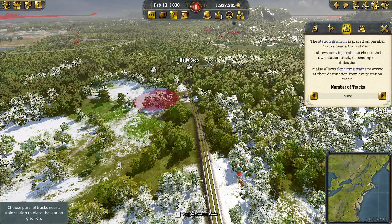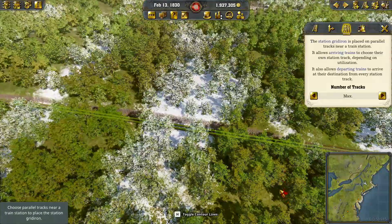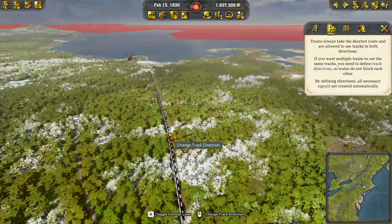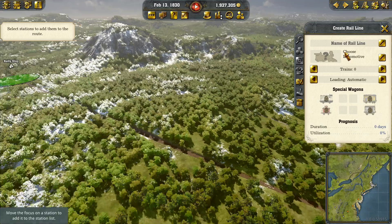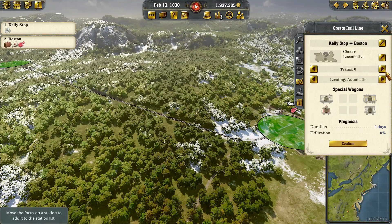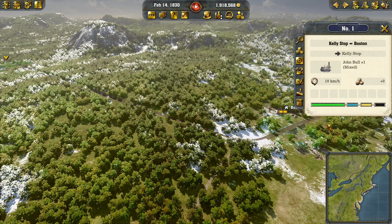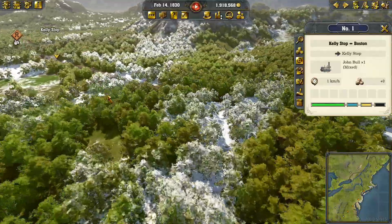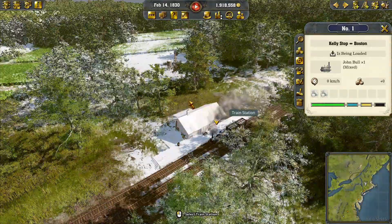Let's try to avoid the tunnels by lifting the track up - there we go, a 1% decline which is fine. Building that and then getting the second track laid in as well. There's some cool background music but I'm keeping it low so you can hear me. Gridiron is in place, let's define the direction. Now we create the route - new rail line, Kelly Stop to Boston, using the John Bull again.